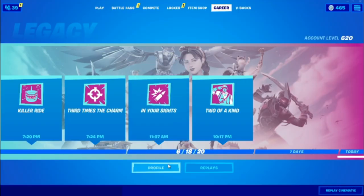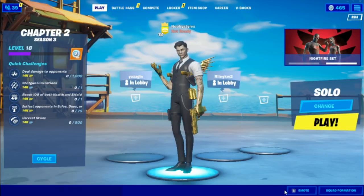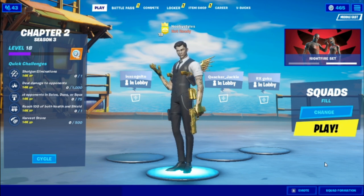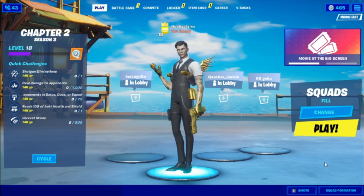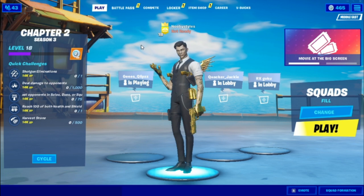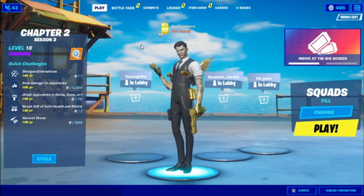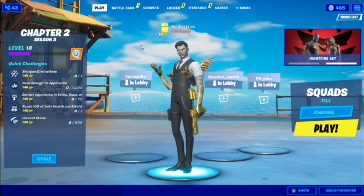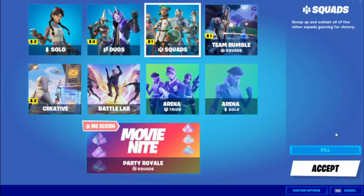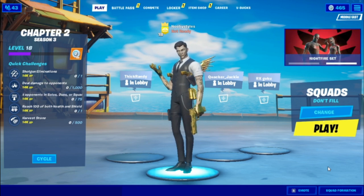After the video, go into Profile again and click your name one more time. Then back out, go to Play, change to Squads, and press Accept. In the Squads game, complete three challenges — it can be Battle Pass challenges, quick challenges, or daily assignments. Also get three kills by yourself, not by teammates. The easiest way is to set fill to 'Don't Fill' so you're going into a Squads game as a solo player.